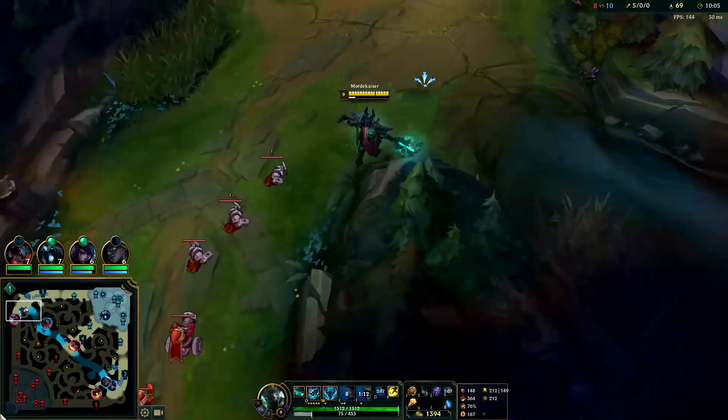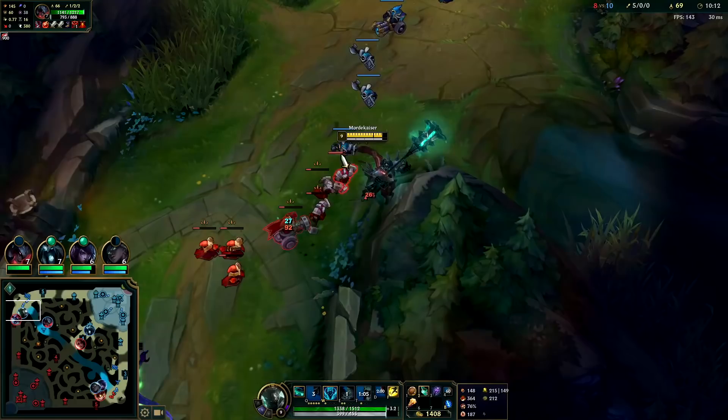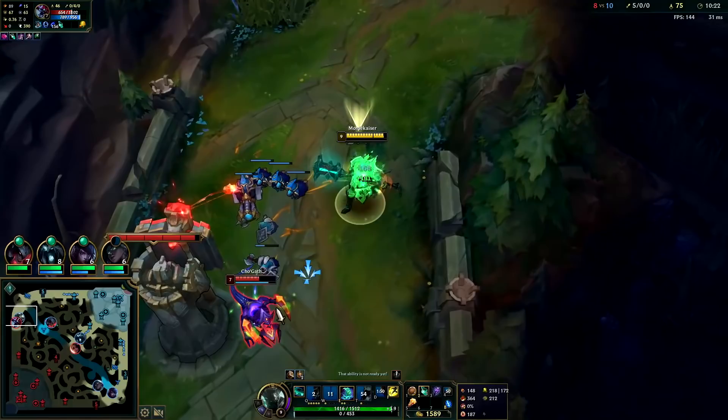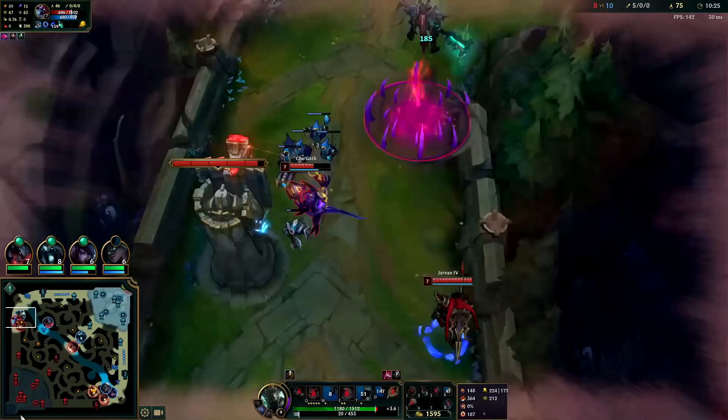I'll keep playing aggro. Aatrox needs to go to herald anyway, so it makes sense for me to shove — if Jarvan shows up and tries to mess with them I can go over there real quick and help him out. Right now it makes a lot more sense to shove than it does to freeze.